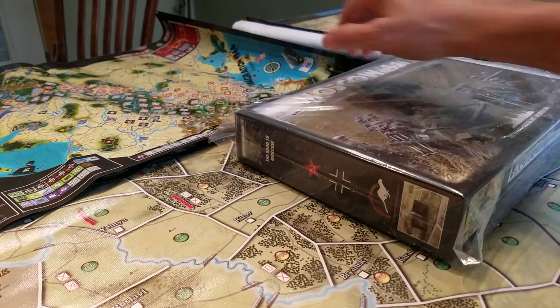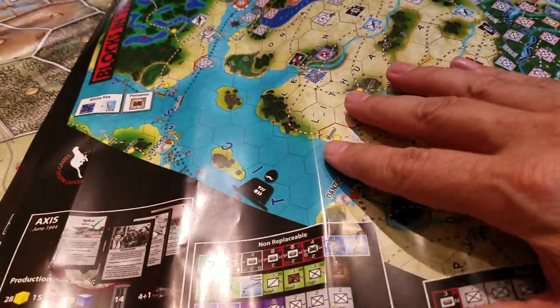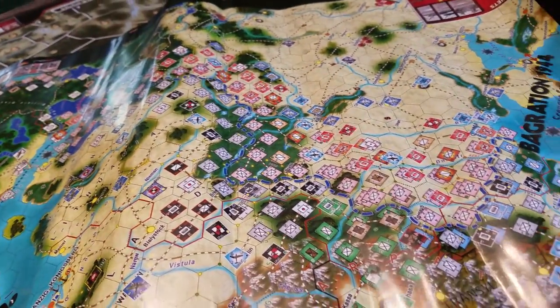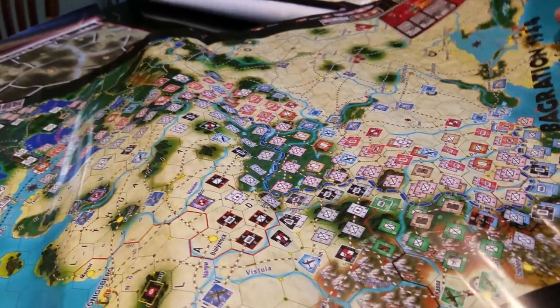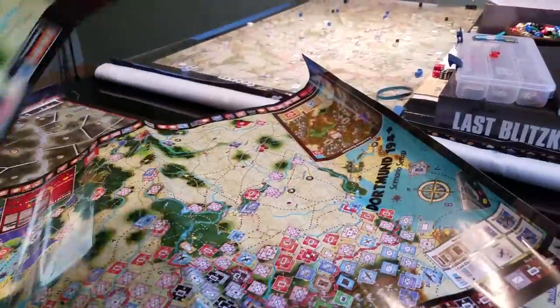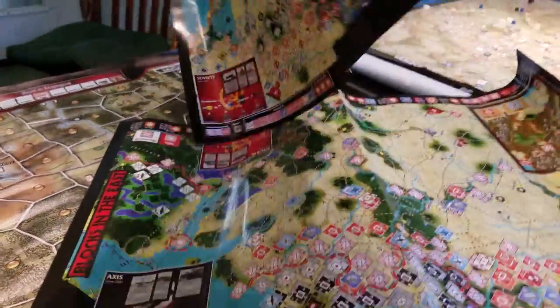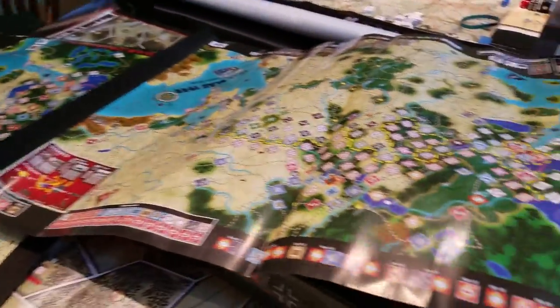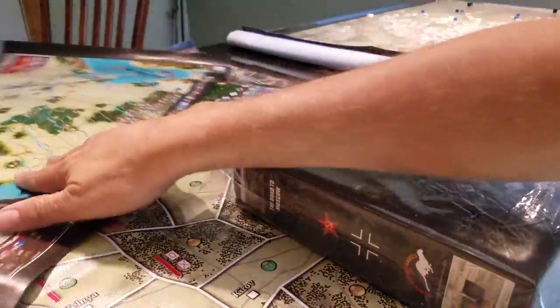Also in the package were setup charts for Blocks in the East. You could actually play on these, but they're really meant as scenario setup charts so you can see exactly where everything goes, block by block, for all the different scenarios: Kursk '43, Embarkation, and Dortmund '41. And this one over here is for Blau — really nice. That was a little bonus extra that I hadn't ordered.